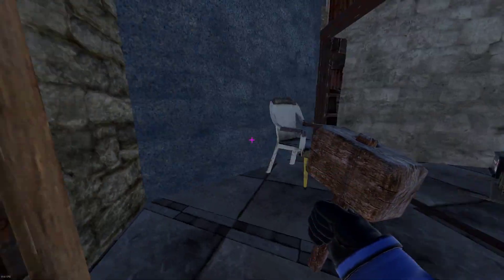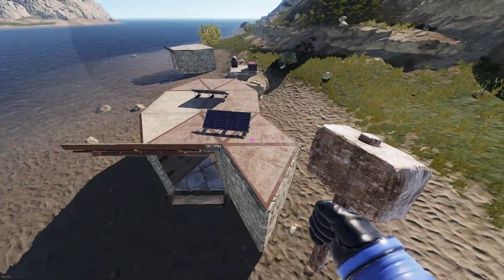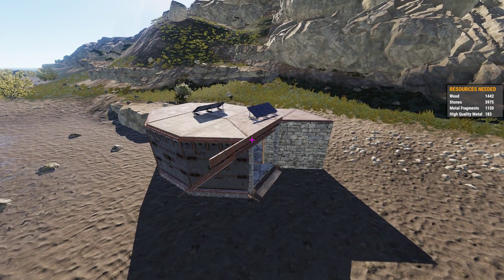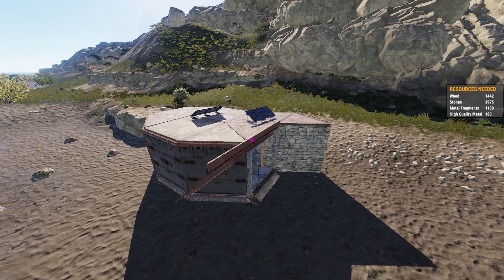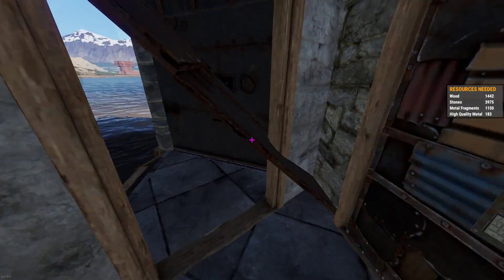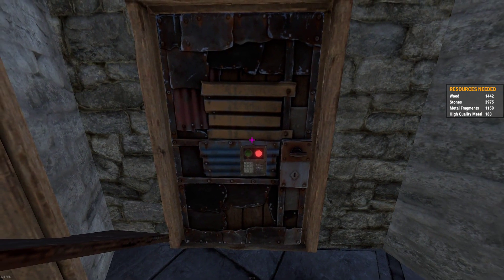Depending on how much I want to upgrade these walls, I'm pretty much denying them from using that exploit. But I wanted to take it a step further. Here we can see the resources needed for this space. The high quality metal count might be daunting, but a night at Junkyard will definitely give you enough high quality metal to make this space. Assuming your raider has gotten frustrated and blown through this door frame and gotten inside, let's go deeper.